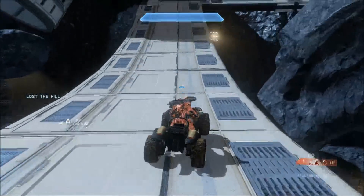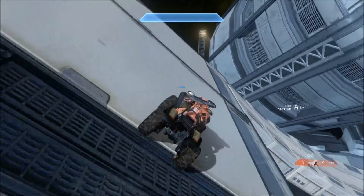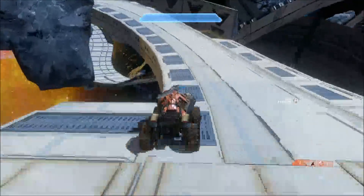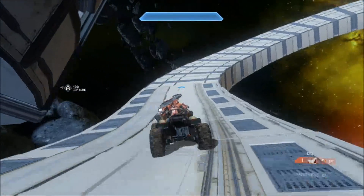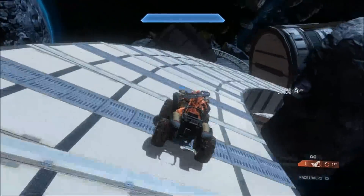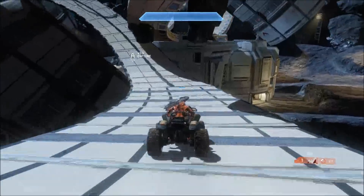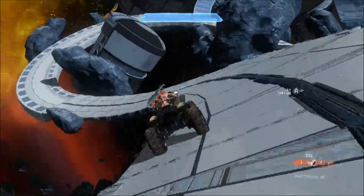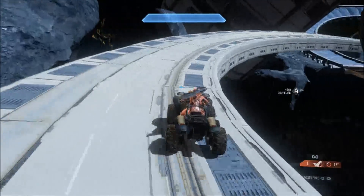Basically all it is in Halo 4 forge is just retextured blocks. There are trait zones and gravity zones, and there are magnets — which magnets are a huge negative because all the new forgers are going to use them and just become good in a really cheap way. I don't like that at all. Also, there's no precision forging, which is a huge thing because you can't move the blocks up and down really slowly, so it makes it really annoying.